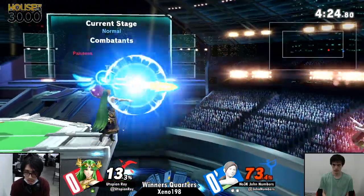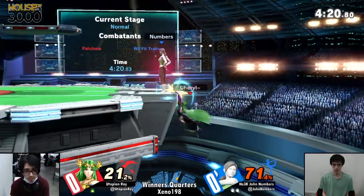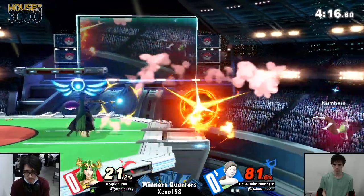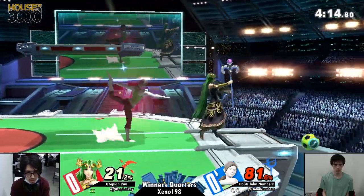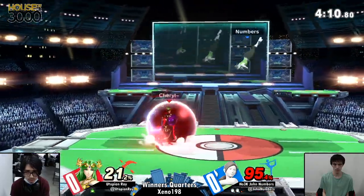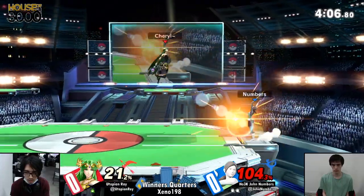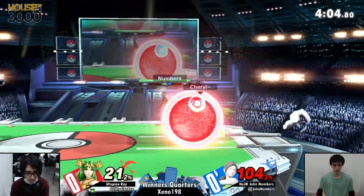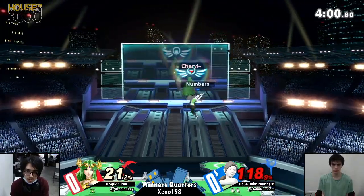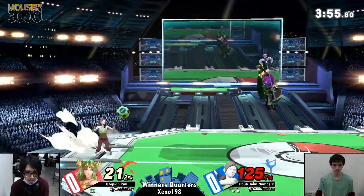Numbers is now batting. Last stock was so good for him and he is looking to possibly widen this gap even more. As I say that, Utopian Ray gets his first effective ledge trap — we haven't really seen him do that so far. Grabbing from the ledge, goes for up throw, doesn't want to save his back air. Very smart — realizes that's probably one of his best kill options at this stage.